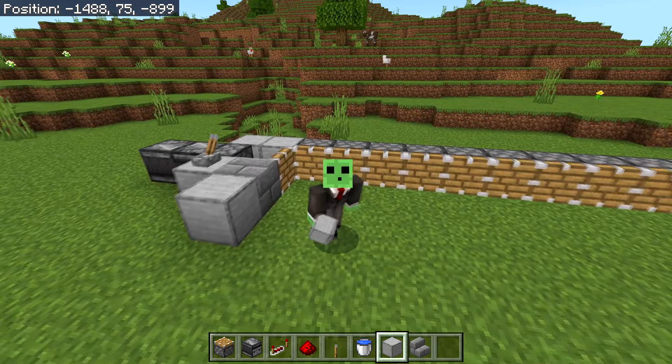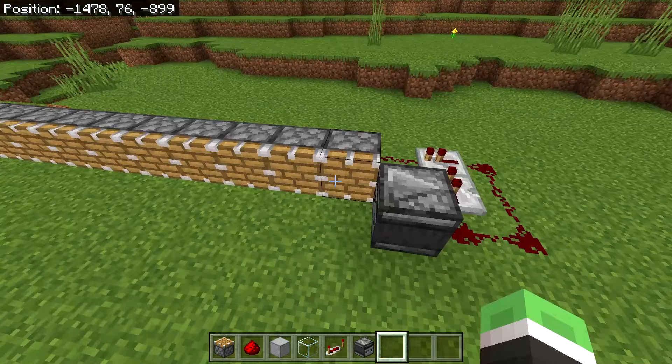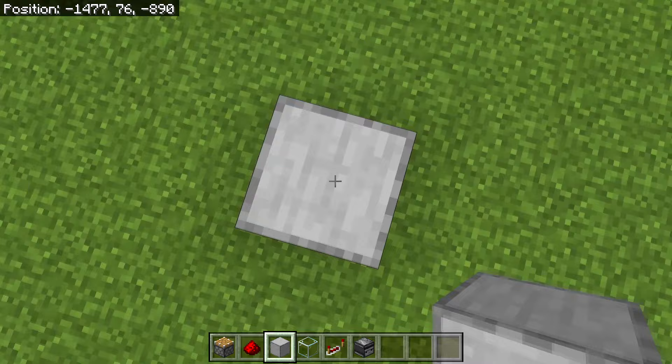Now I'll show you how to expand this using the extra resources from the material list. You don't have to add this, but I highly recommend it because it will give you space for a lot more concrete. Head to this observer and go down in the same direction the pistons are facing — 11 blocks down: 1, 2, 3, 4, 5, 6, 7, 8, 9, 10, 11. Mark the 11th block with a temporary block.